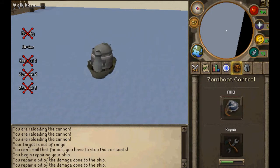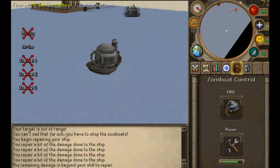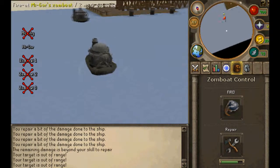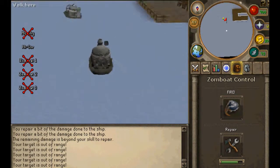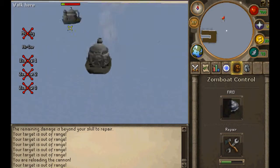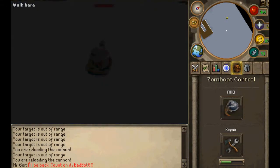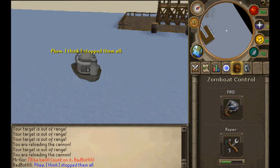Once you've sunk all the boats, head back to Bill's boat, talk to him, and you'll go back to Moseley Harmless. Sit in the chair again, talk to Bill, and quest complete. I hope you had fun and good luck with the quest.